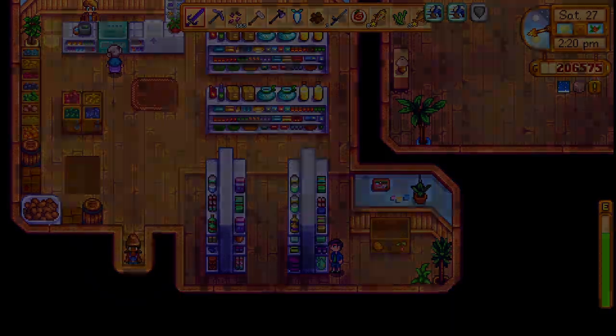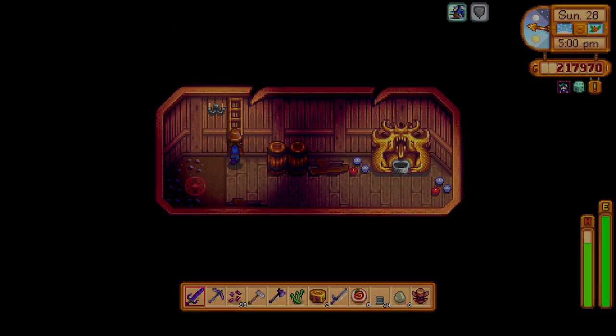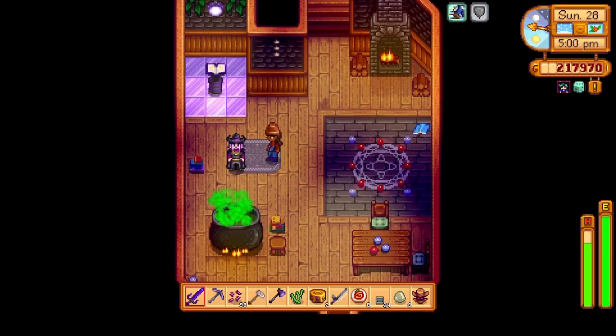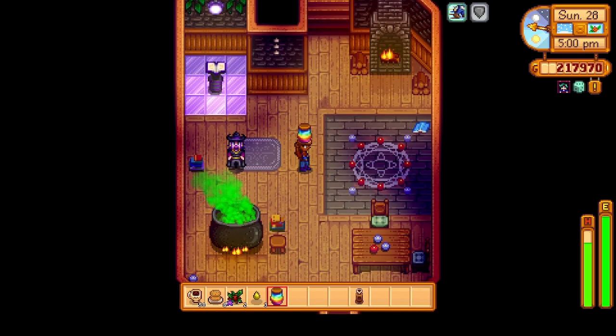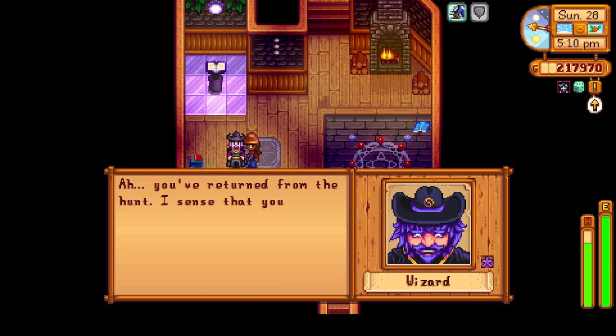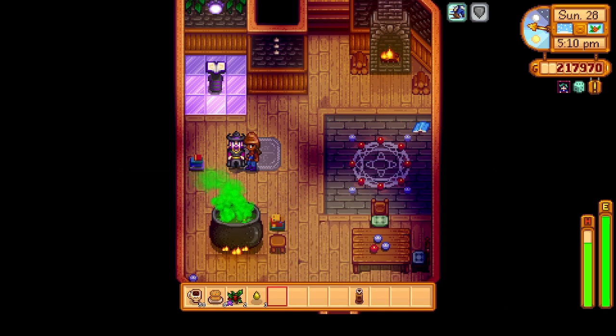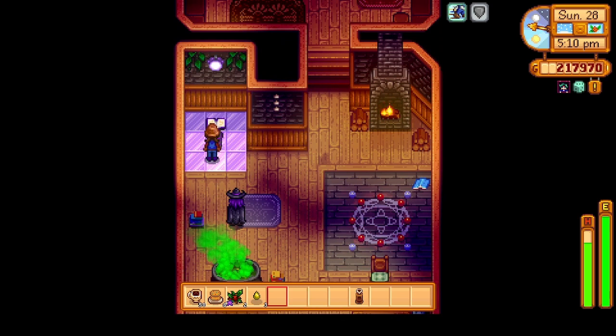Okay, here we are — let's hand this over. 'Ah, you've returned from the hunt. I sense that you were successful. Now hand over the jelly and be gone — I have important work to do.' Okay, whatever. We just need to buy one more obelisk now.